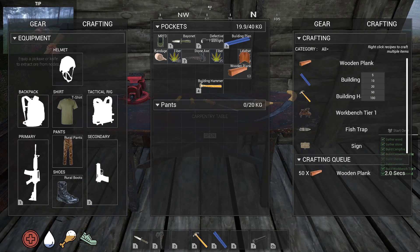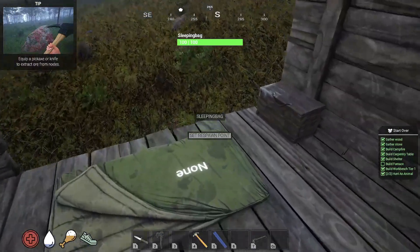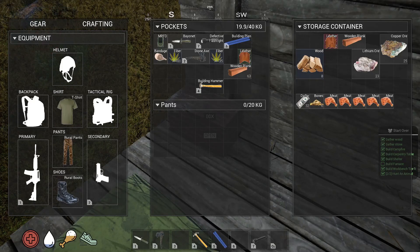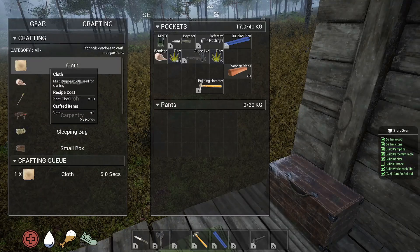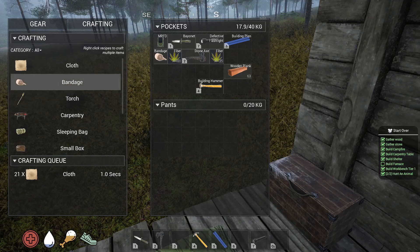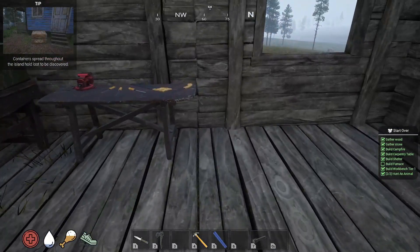Seventy-seven wood, fifty, and twenty. Put these in here and we'll make a ton of cloth. Let's see — make twenty of them. I think I can do that.